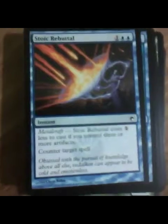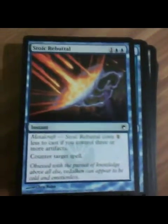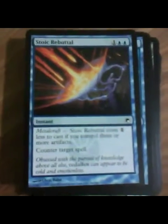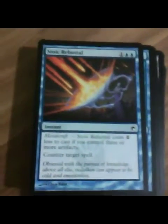Stoic Rebuttal is actually pretty good. Metalcraft is the winner ability of the set — a really nice ability. It's basically a counterspell if you have three or more artifacts, and that's pretty solid. It doesn't get much better than that.